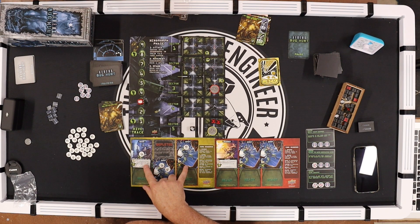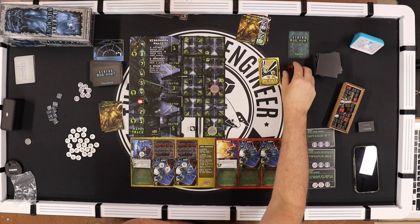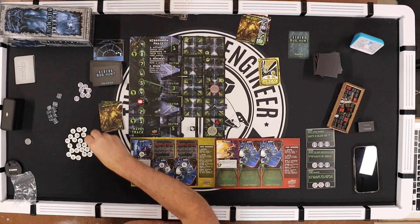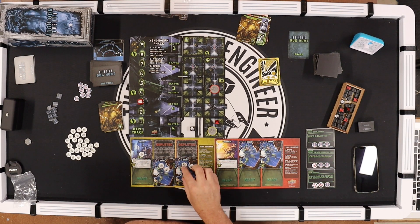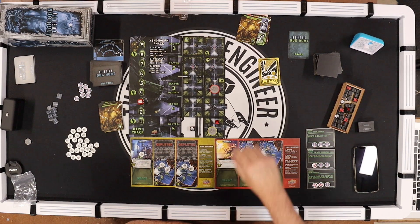Tracker bumps up. Next card — anyone. Vasquez moves one two three and that's her move. She reloads. Tracker bumps up again. Yellow — Drake fires this grunt at the alien: one dies, and the other takes a wound — so both grunts are now at two out of four damage.